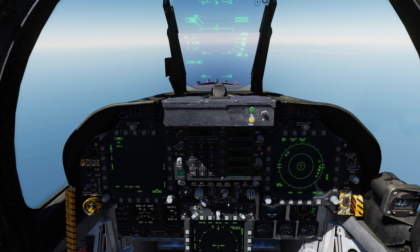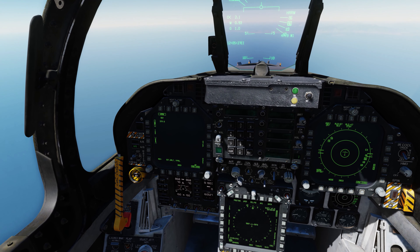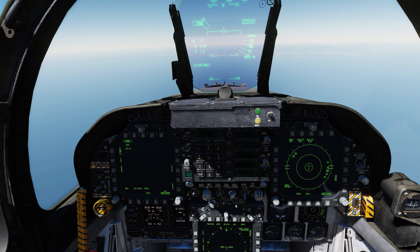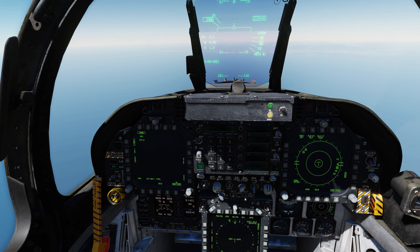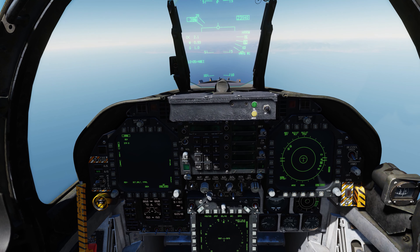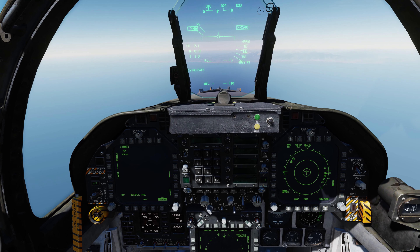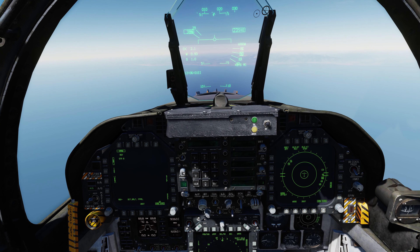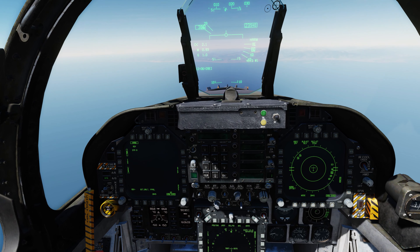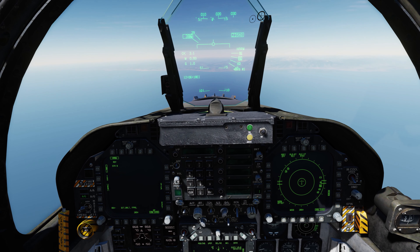In range-while-search our radar sees every airplane in its field of view, but when we pick a target and go single target track, all other targets disappear because the radar has focused all its energy on that one aircraft. The same thing happens on the ground — when the radar increases its energy and focuses on us, its priority also increases. Then with something like an SA-3 or SA-6, it can switch to the targeting radar, which produces an even higher intensity signal, giving it even higher priority.